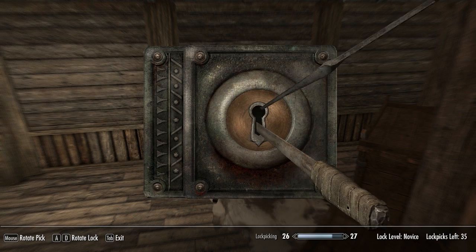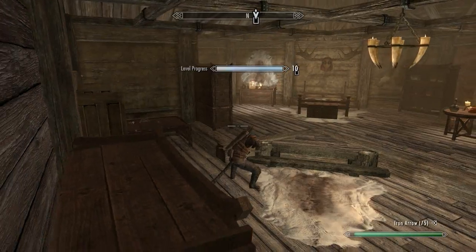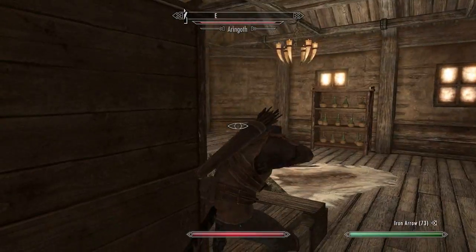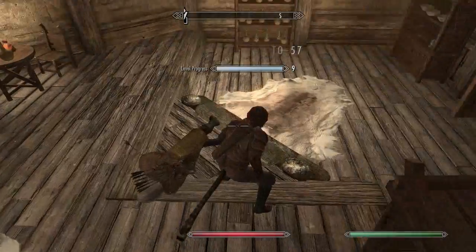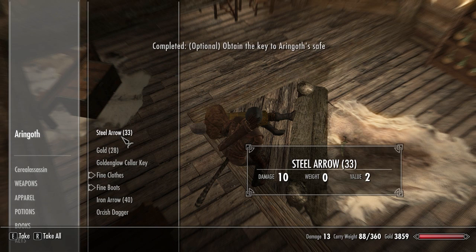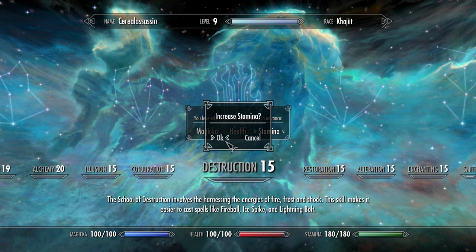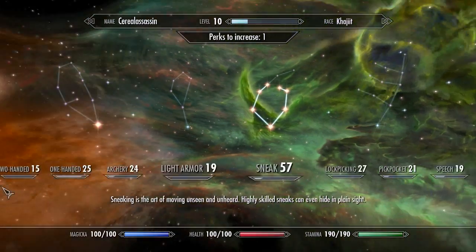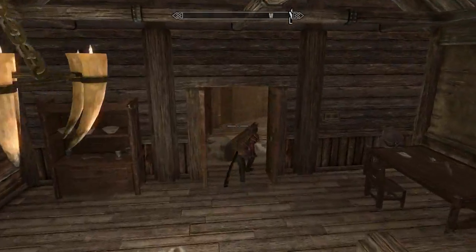Now we're going to picklock the door. Now we're in here, we're going to find him and shoot him — go up behind him and just slip straight. Easy. Now he's down, we're going to take the key, the bow, the arrows, the dagger, and the cellar key. And we're going to level up — we've hit level 10. I'm going to spend that in archery, a few more perks for my bow. There we go. So now we're going to leave here.